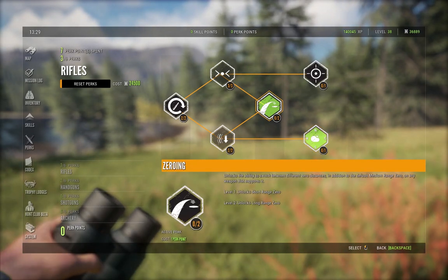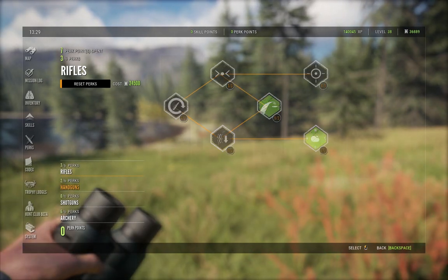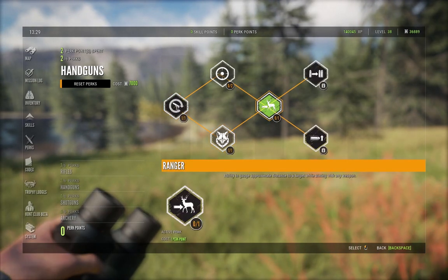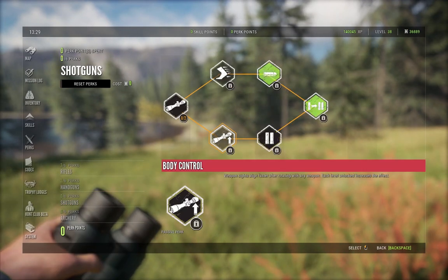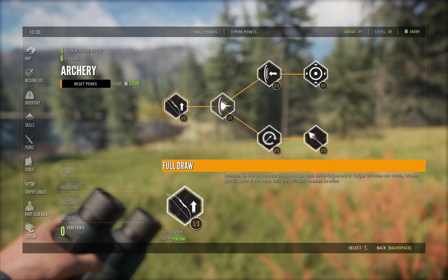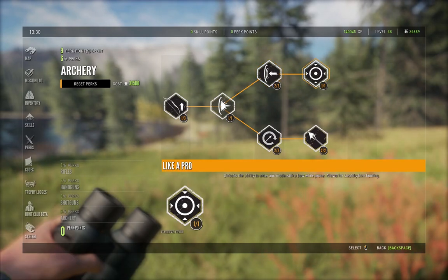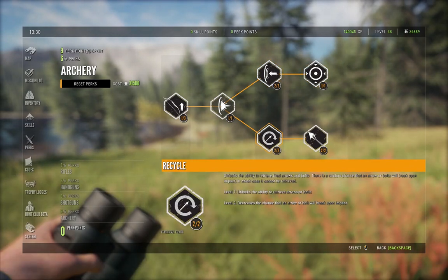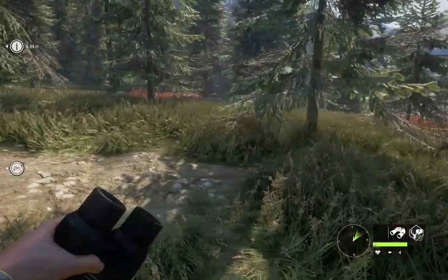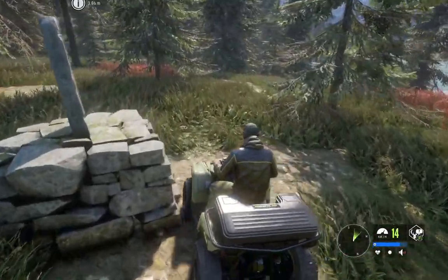In handguns, I've got sprint and load and survival instincts just so I can work towards the ranger. Nothing in the shotgun perks because I don't really use shotguns at all. In archery: one level in full draw, move and shoot, two levels in increased confidence, like of throw, two in recycle, and two in pumping iron. With that out of the way, we're going to hop back on our ATV and try not to get ourselves killed as we drive around a little bit.